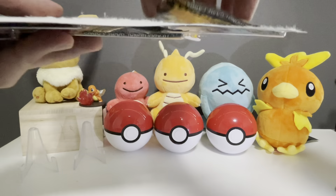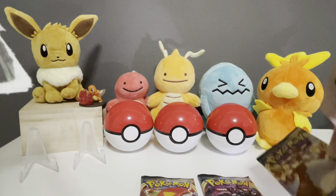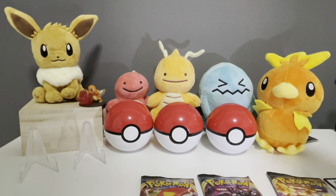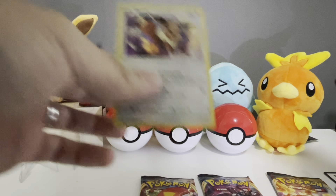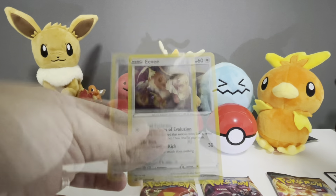Alright, had to crack that open off-camera. We've got code cards for anybody, a coin, and the Eevee card here. Let's take a look at the good stuff.